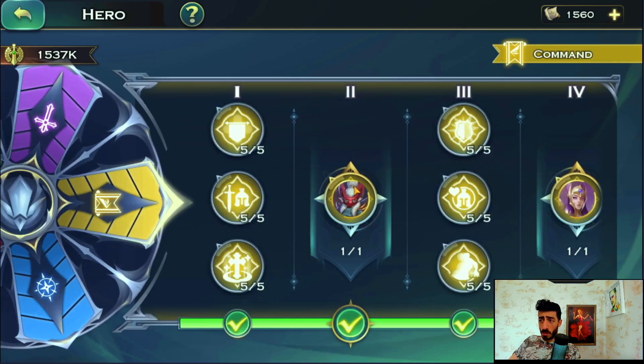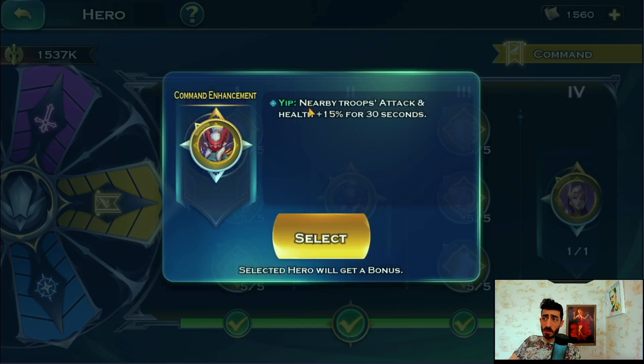The first purple one is also important to pay attention to based on your formation. It says: nearby troops get attack and health plus 15% for 30 seconds. You want a hero that hits as many of your units as possible. With my mirrored Yep, this hits up to five or six troops if I use a three-archer formation. You don't have to use Yep, but since Yep is a sage you generally want sages and generals positioned to hit all troops anyway, so logically this one goes on a sage. Select a hero that is close to as many of your troops as possible.